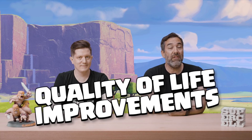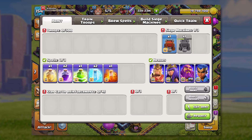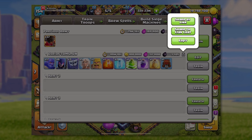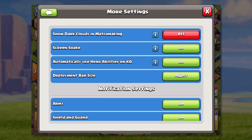Also coming in the June 2021 update are a couple of quality of life improvements. First is Army Sharing — the ability to share your army list. Just like you can do with the base link where you save it and share it to your friends, your clan chat, and social media, you can now do that with your army list. So if you've got a really cool army composition you'd like to share with the rest of the world, now you can.